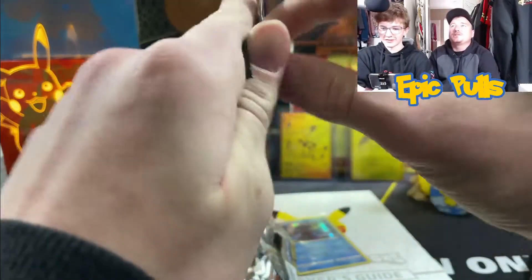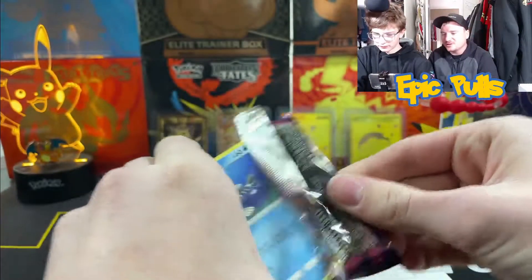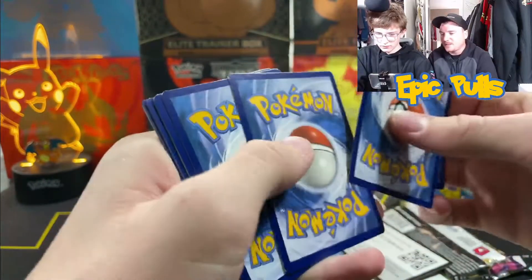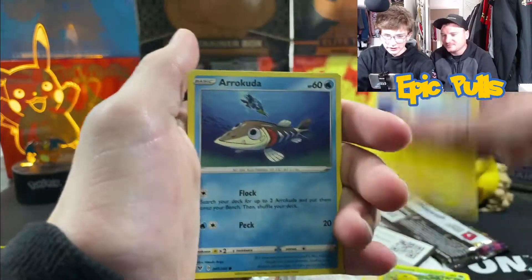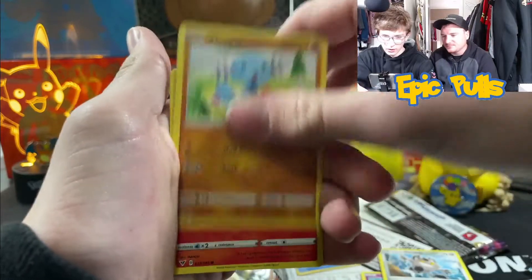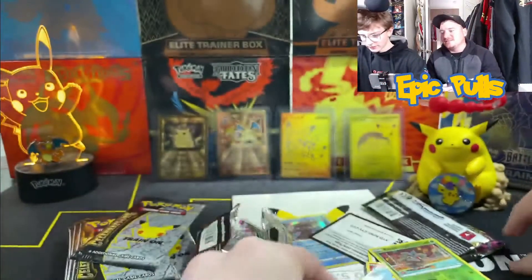Vivid Voltage pack. Can we get that rainbow chunky Pikachu or any of the full arts? Tons of full arts and hyper rares in this set still to go, so hopefully we can get a little banger. Got another fire pack — back to back fire pack. Got a Loudred, Kakuna, Electrike, Arrokuda, Cottonee, Galarian Meowth, Wooper, Charmander, reverse holo Pineco, and a Toxicroak V. Not a big hitter, but at least it is an ultra rare.